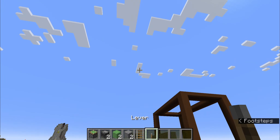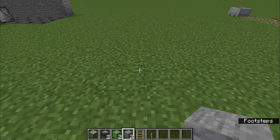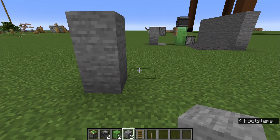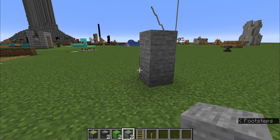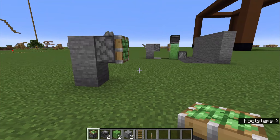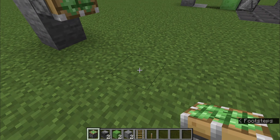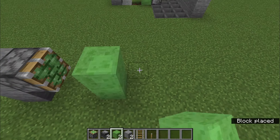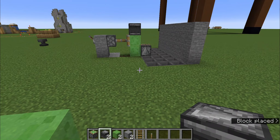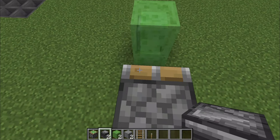You're also going to need a lever — I forgot about that. So basically, you're going to put two stone blocks right here, and then you're going to put a sticky piston facing this way. Then you're going to need to put two slime blocks right there. Then you put one observer facing this way, and then another observer facing this way.